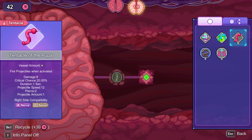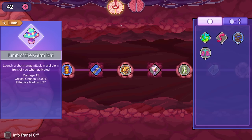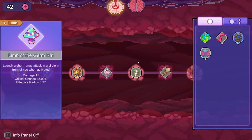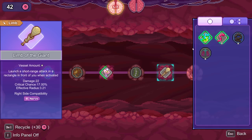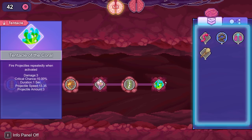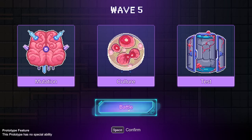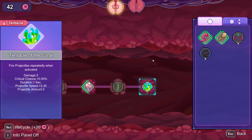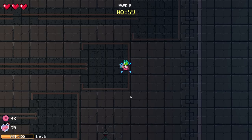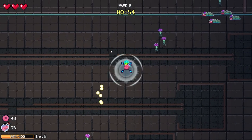We can do shotgun blasts. Or I'm thinking the Limb of the Germ Rat just to give me a kind of defensive AoE. The Limbs of the Giant weren't quite as good as I was hoping. I'm just going to do shotgun blasts instead. I think I need to get some more Nerves. So now I have a couple of AoEs around me.